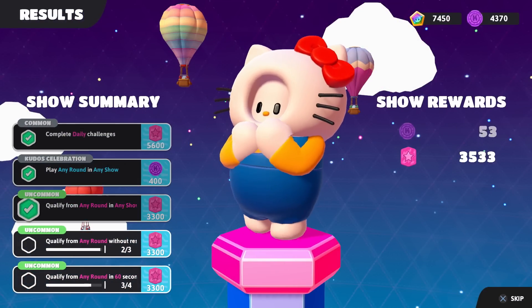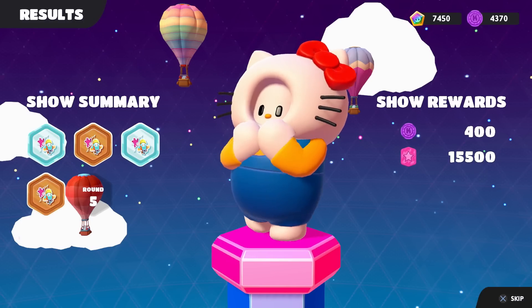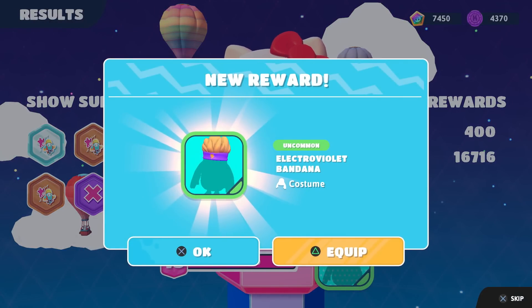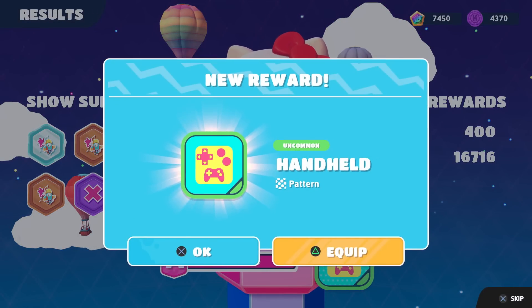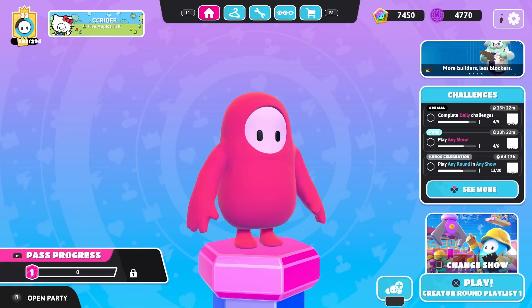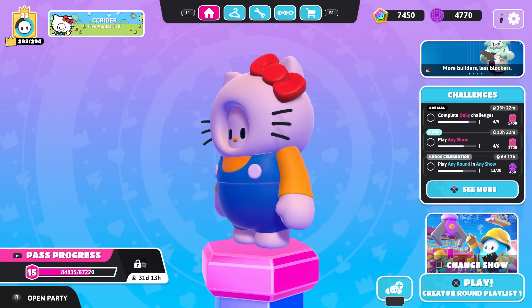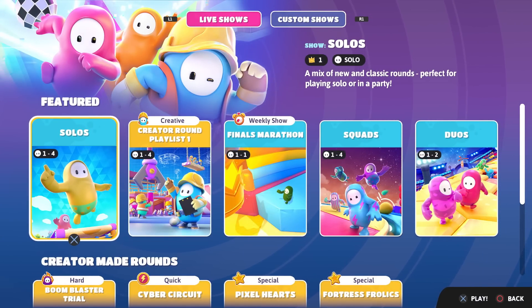Let's complete daily challenges by playing around the show. We get over 15,000 fame pass points - that's great. 16,716 in total. We get the Electroviolet Bandana costume piece, as well as reaching level 15 with the handheld pattern, and making a little bit of progress towards the next fame pass costume. We can play two more shows and complete one more daily challenge to get a total of over 9,000 kudos. So we've done a lot of this creator round playlist - let's mix with something else and do a solo show for a bit.